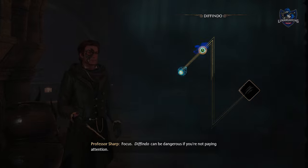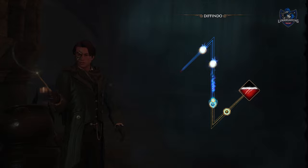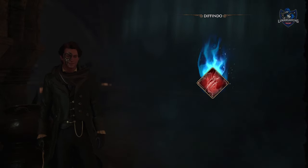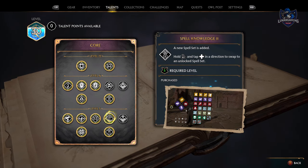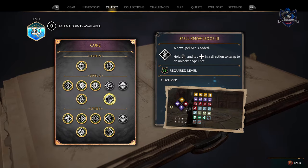Learn new spells as soon as they become available, as you will need them for exploring and solving puzzles. You can unlock four spell slots, so make sure you equip different combinations of spells, like one for combat and one for exploration, which you can quickly switch between in battle.